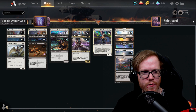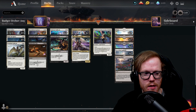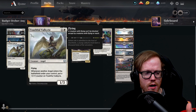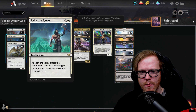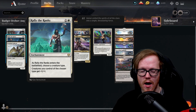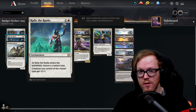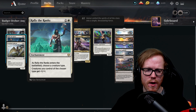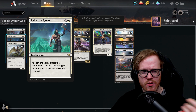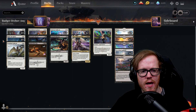The first deck is a budget Orzhov Angels deck. I find this tribal style deck very interesting with the new card Rallying the Ranks. You play it for two mana, choose a creature type, and creatures of that type all get plus one plus one until end of turn. This makes all our angels stronger — I think it's actually slightly better than Glorious Anthem, especially in a tribal matchup, since Glorious Anthem costs one more mana.